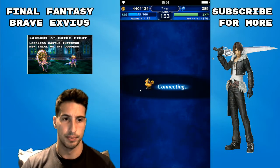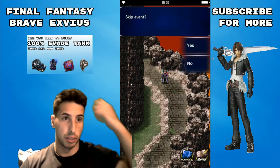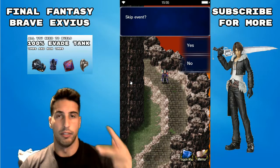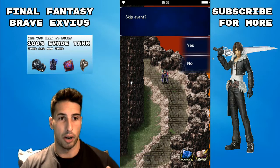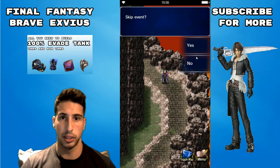Here are the challenges we need to do: complete the quest with no items, evoke an Esper, and finish the boss with a limit burst. That's the way it's gonna work.